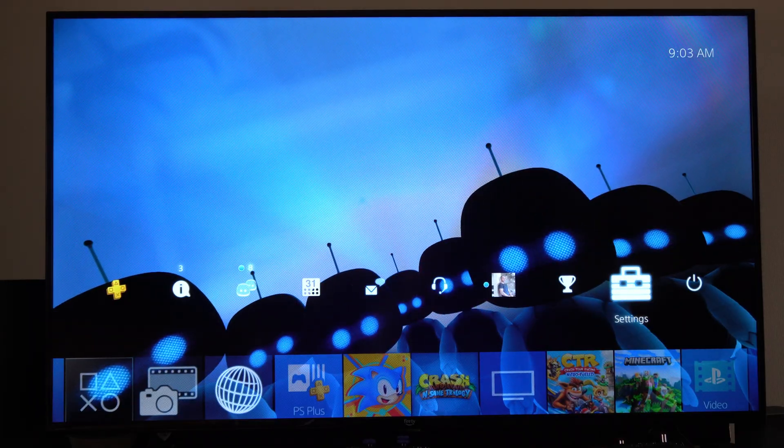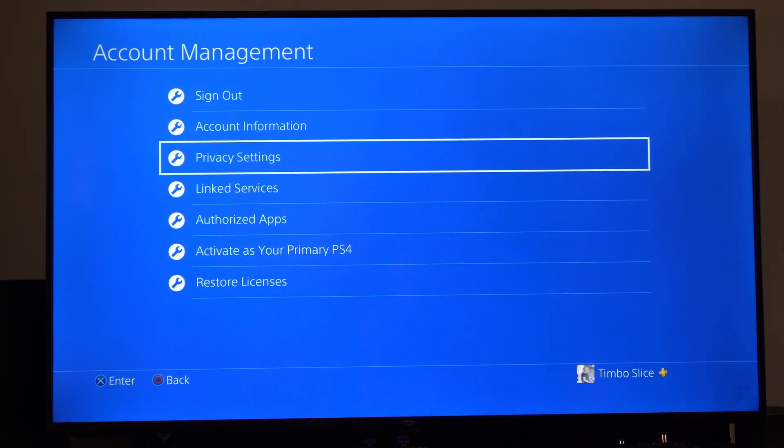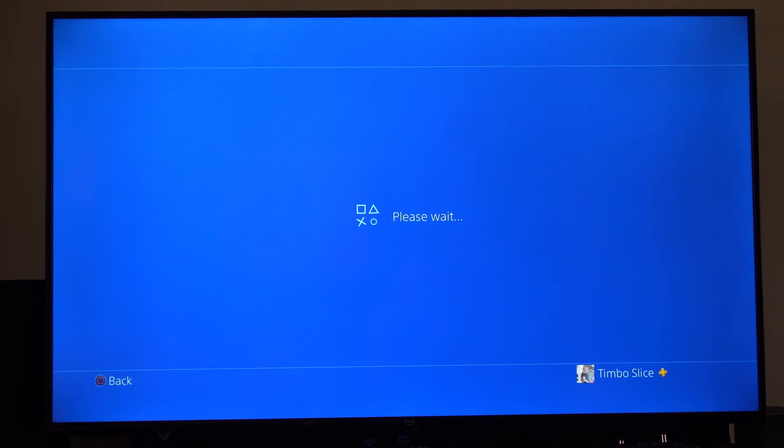So if you get any random messages from people, you can go to Settings and go to Account Management. Then go to Privacy Settings right here and wait for this to load — it's going to take about 10 to 15 seconds.